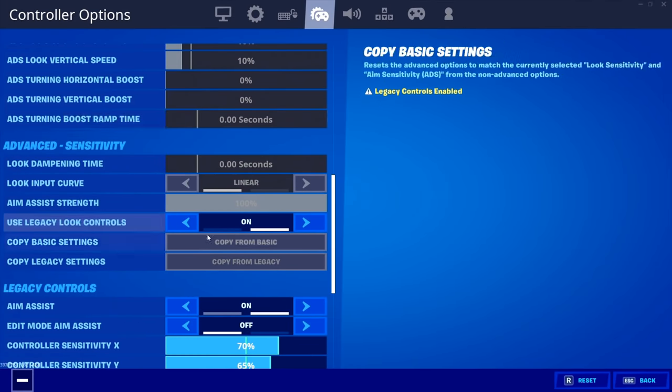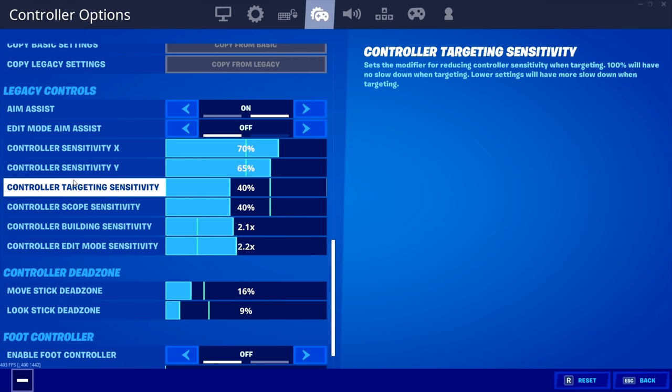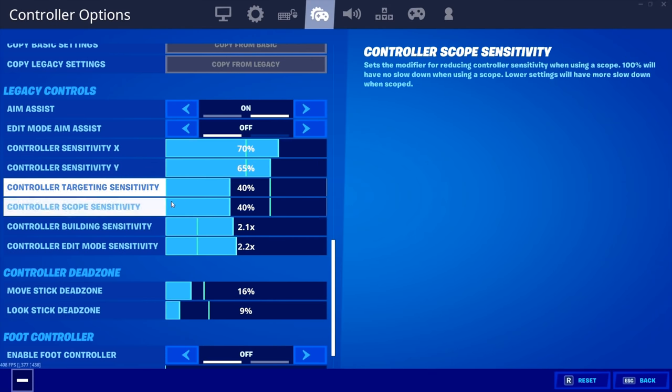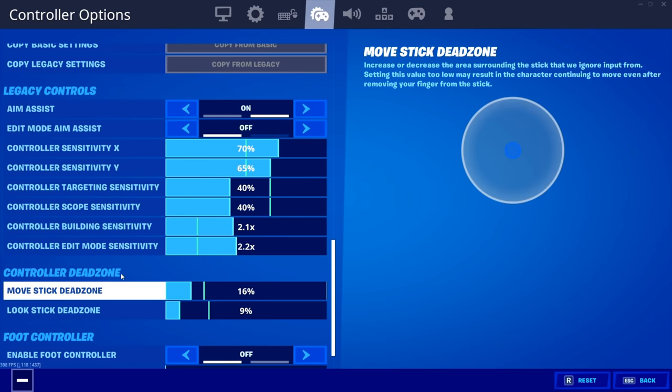I don't use linear — it's bad. I use legacy and I've got 70% X, 65% Y, 40/40 for both my targeting. Basically 2 for building and edit, but I usually switch these up every so often based on how I'm feeling.